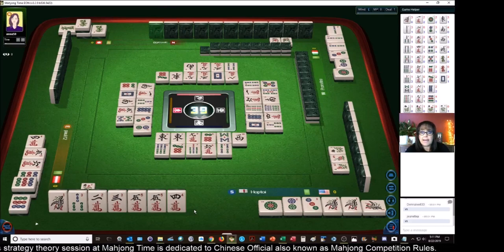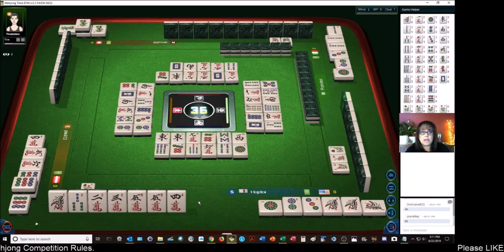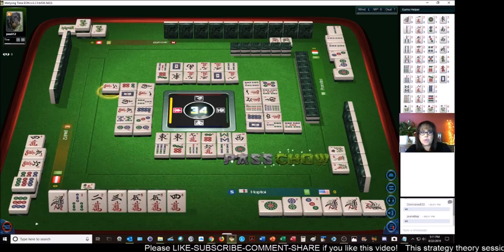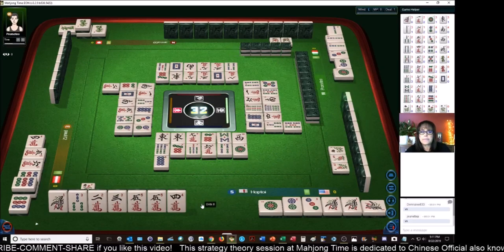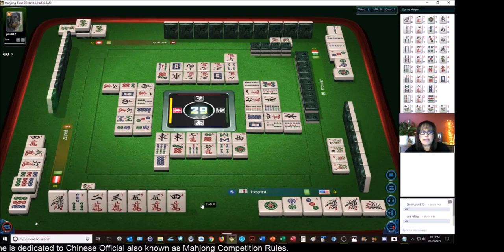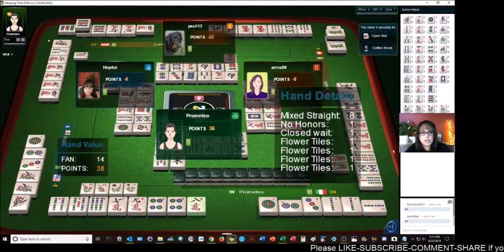Now if we could get the one-crack, and the player to my right turns their pong to a kong, we could rob a kong and get more score. Two-dots — no, we don't need that. What we really want right now is the one-crack. Five — we can get that one-crack before the two-bam goes. We could maybe rob a kong if it happens. Two-characters — no, we want one-crack. Eight-dots. Let's just hope the two-bam doesn't go down.